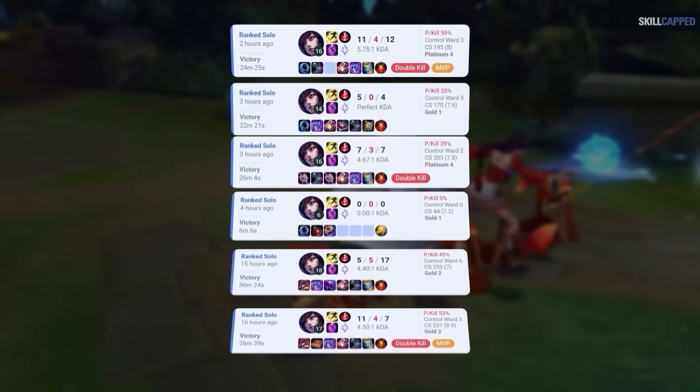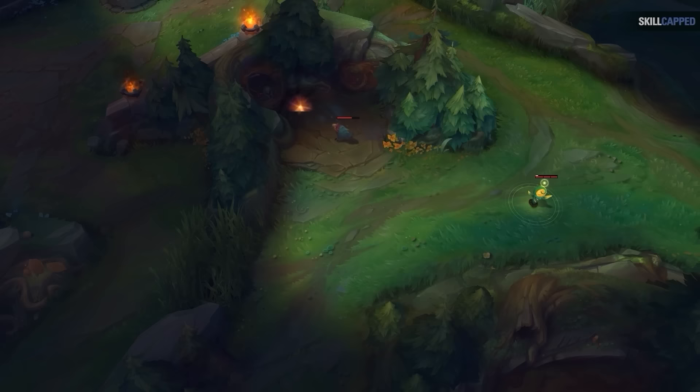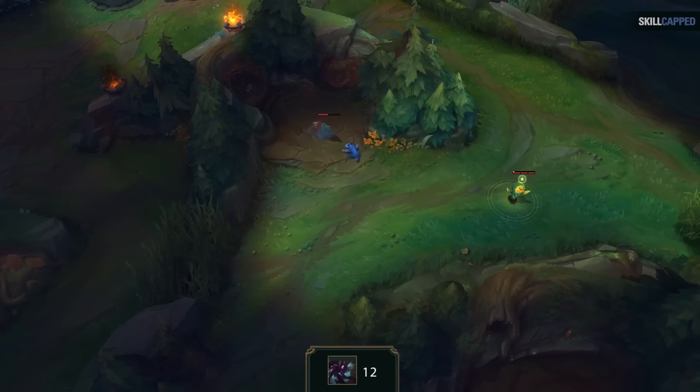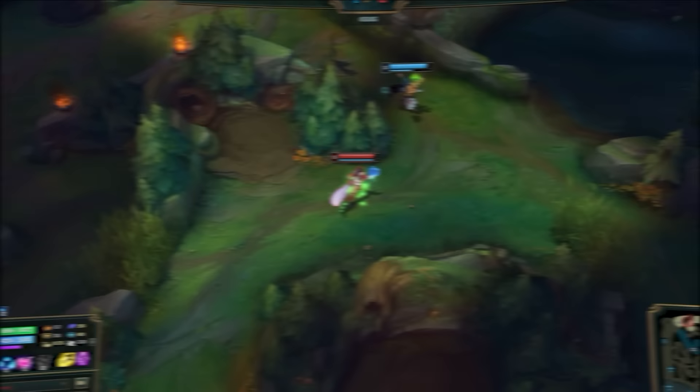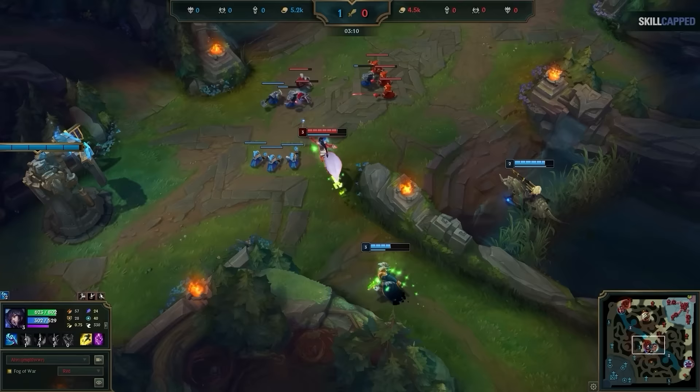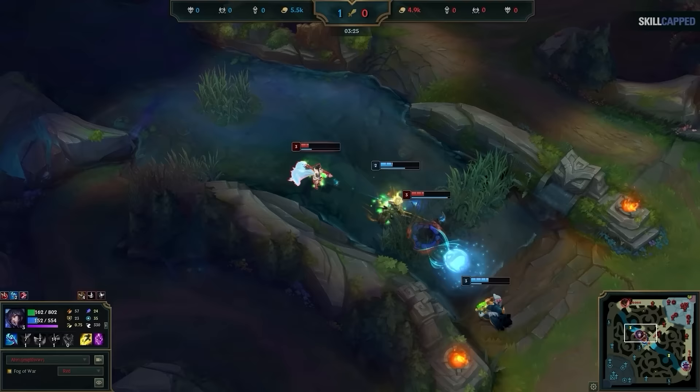Heading into game 4, I was sure something would go wrong. With the Faker ward placed, I spot the enemy Kha'Zix at raptors. Pro tip: each jungle camp is worth 4 CS, so hitting tab to check his CS — he has 12 — means he's done blue, gromp, and wolves. I now know his exact path. I get a little cocky, channel my inner Faker, and casually throw an orb at him in the brush. This alerts the entire enemy team and they all run directly at me. I keep calm, kite toward the top side of the map toward my jungler, and the rest is history — a perfect counter gank. This also caused Kha'Zix to reset his red buff, wasting his time.